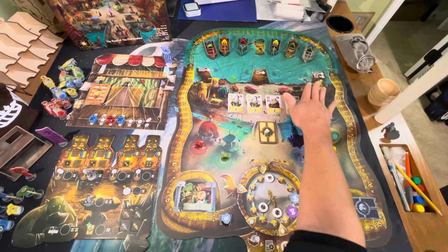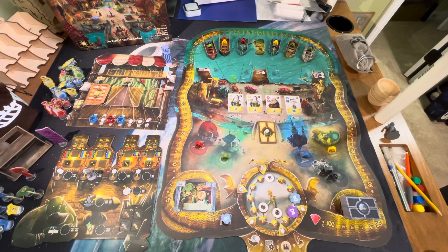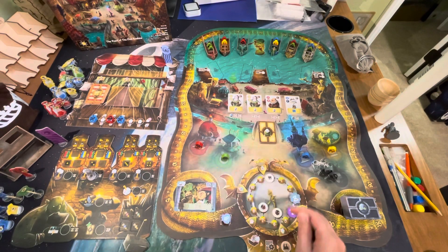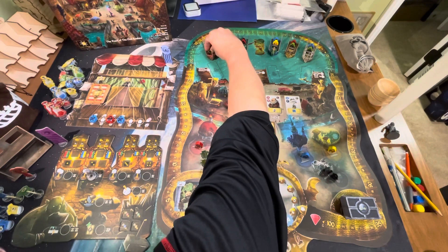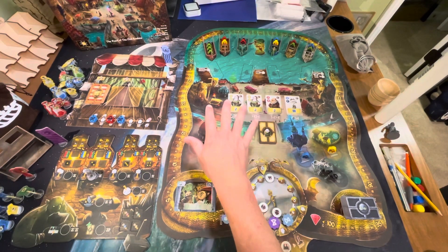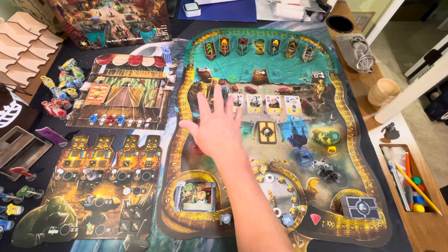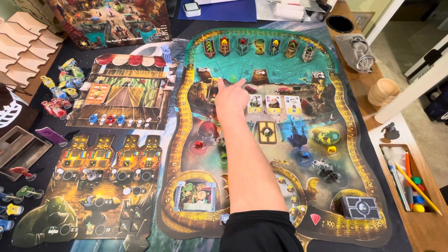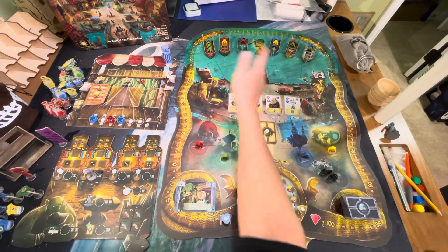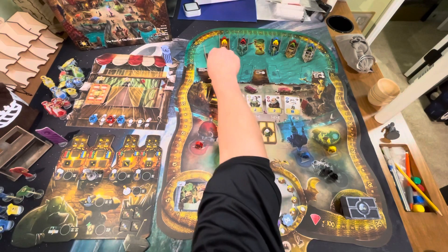There are ways to get rid of corruption cards throughout the game — for example, hiring a certain townsfolk lets you discard one. When a boat fills up, you choose which dock it goes to. The three boats on the left side can only go to the two docks on that side; the three boats on the right side can only go to those two docks. They cannot cross to the other side.